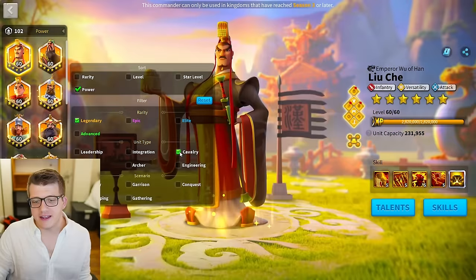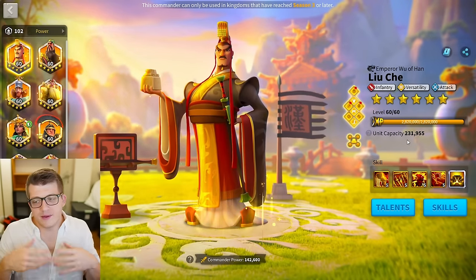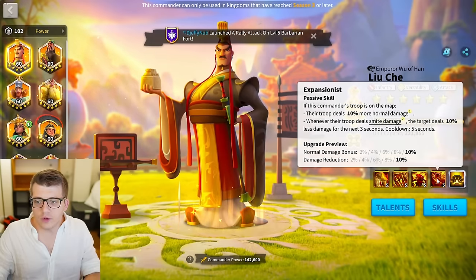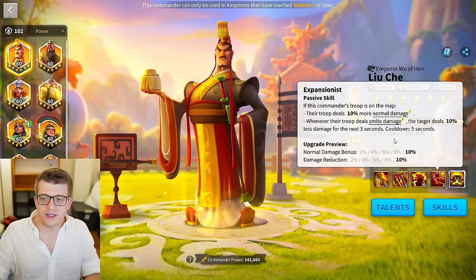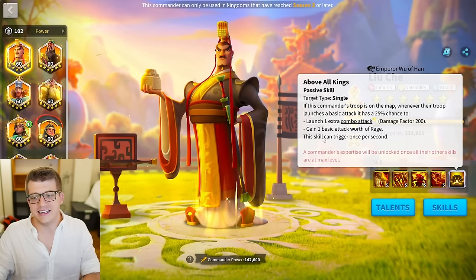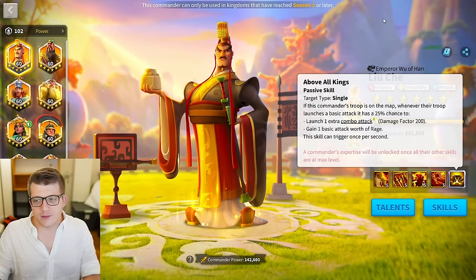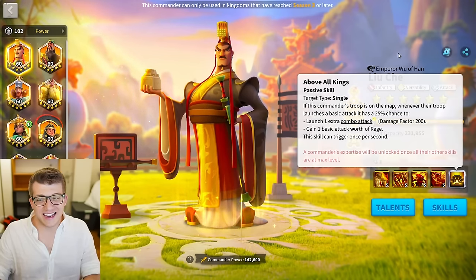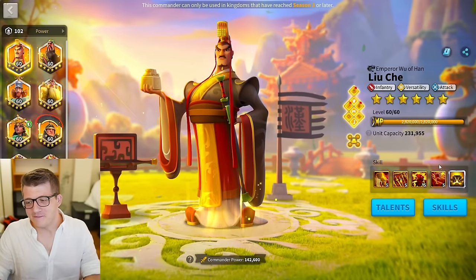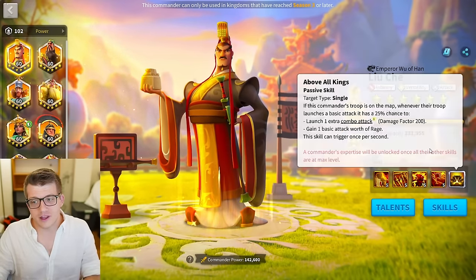Next, let's talk about infantry. Infantry is in a weird spot because they have so many good commanders, but they kind of all want to be expertised. Luce is great as a 5-5-5-1 — you don't really need the last skill — but the expertise is so good. It's extra damage and extra rage, like a built-in Horn of Fury, except better because you're also dealing damage. This is one of the best expertises in the game. So you could do 5-5-5-1, but why would you skip the expertise?